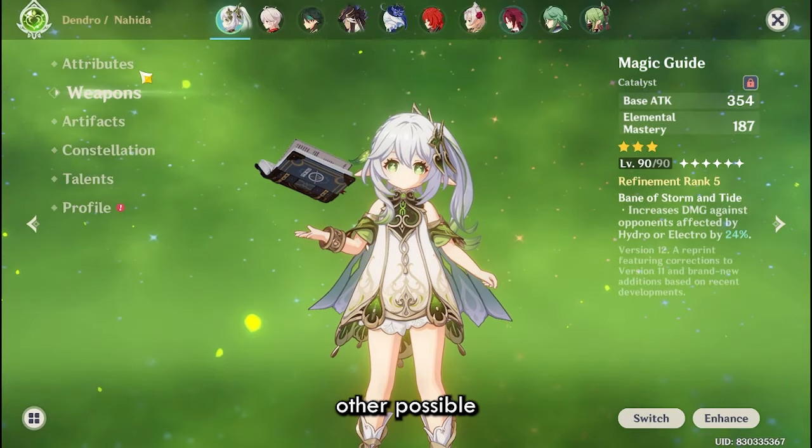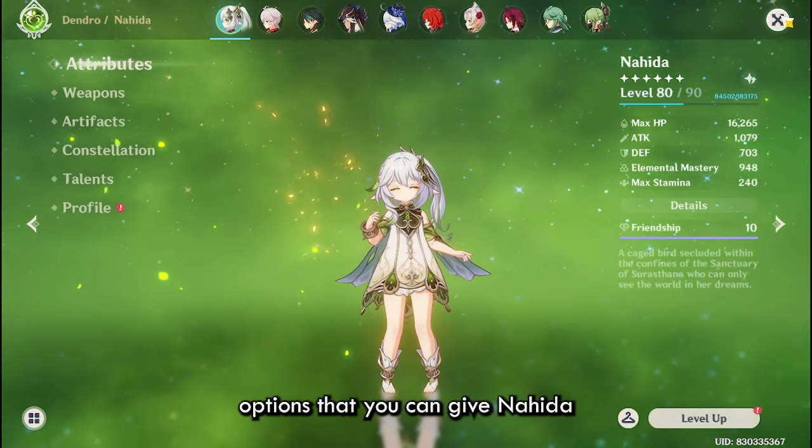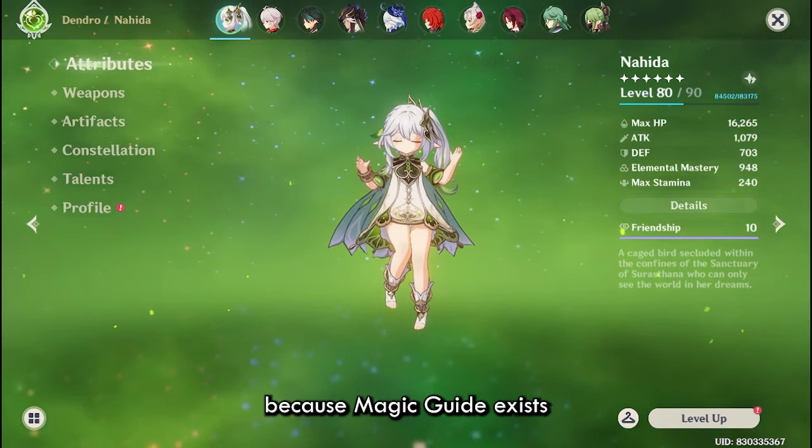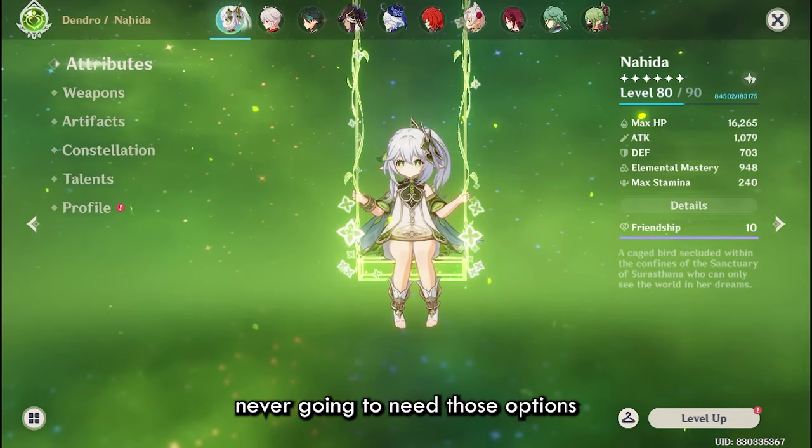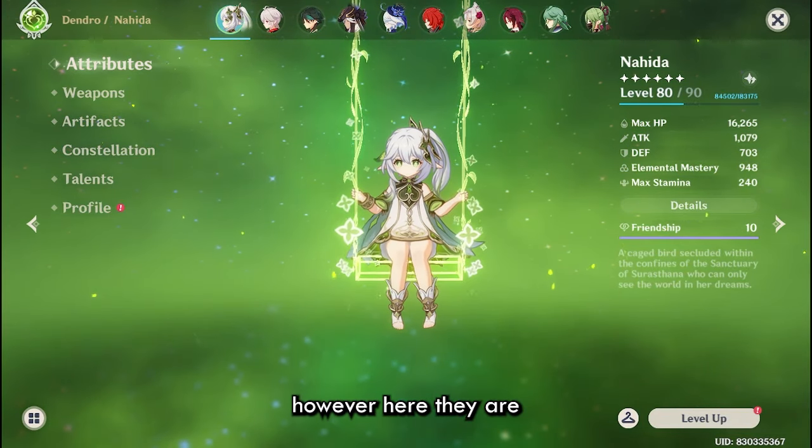Of course there are other possible weapon options for Nahida, but I don't really recommend them since Magic Guide and Favonius Codex exist — you are realistically never going to need those options.